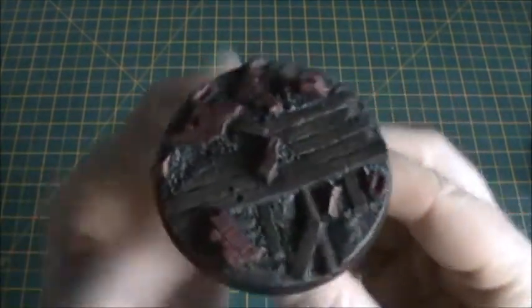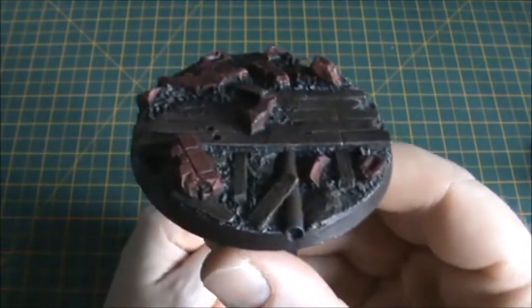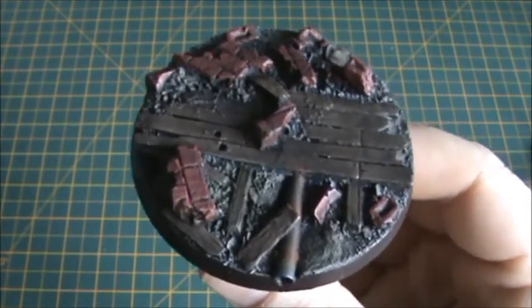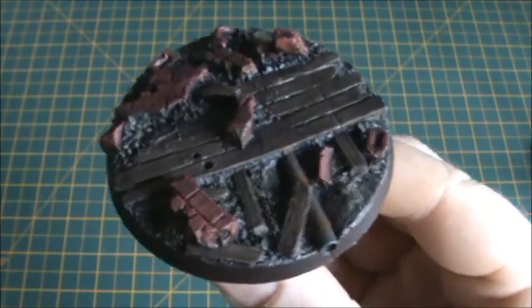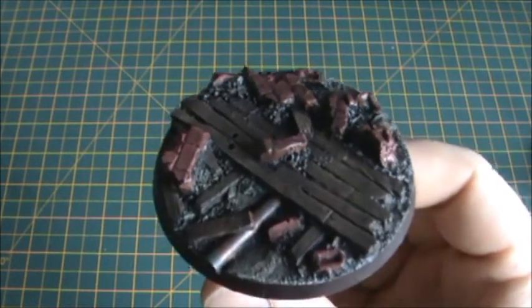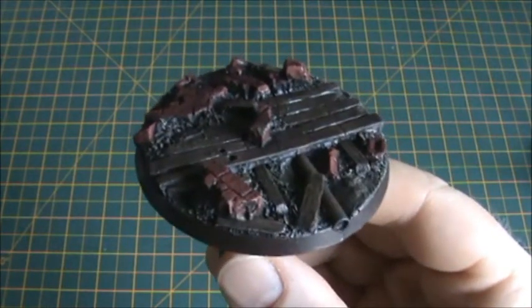I've shown you the base before — this is one of my demolished bases from Dark Arts Miniatures, who do a line of all sorts of bases: demolished, urban, rocky, infested and alien versions. I really like the way these come out. If you recall, I'm using these demolished style bases for all of my third company Blood Angels, which are all going to be pre-heresy style. So we need a Contemptor to go on it.